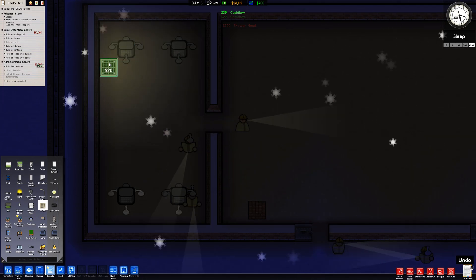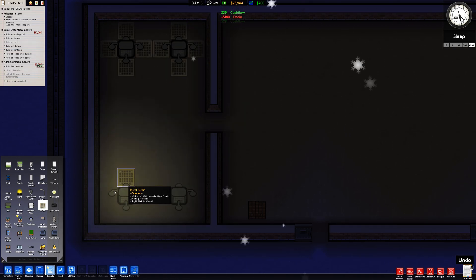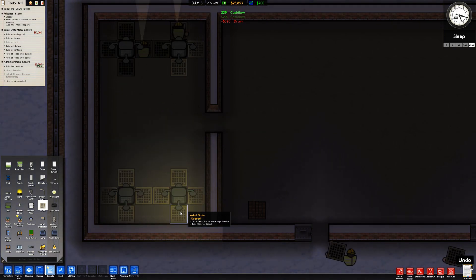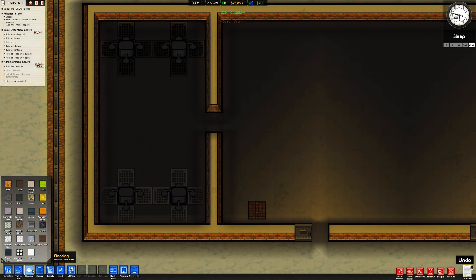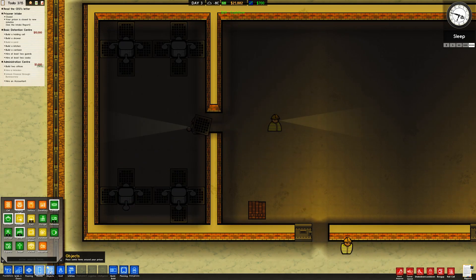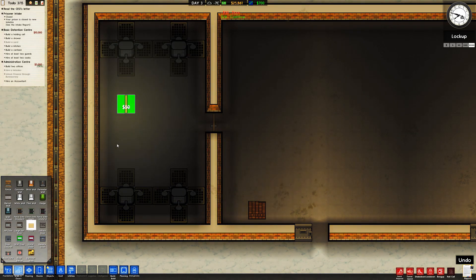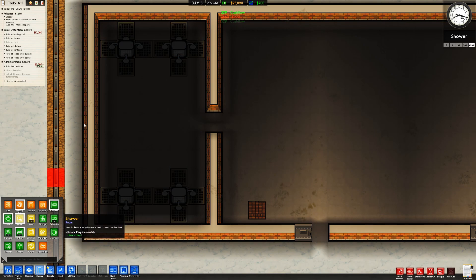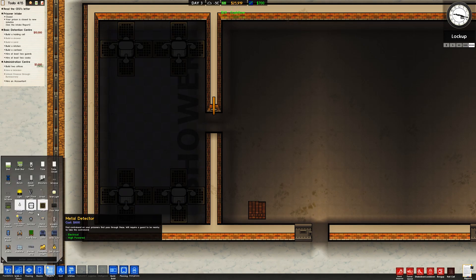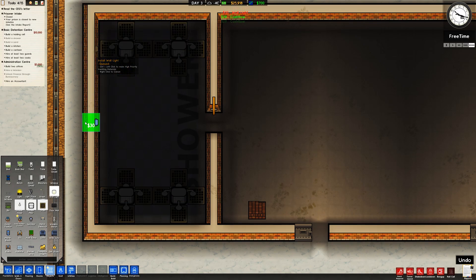We'll need some plumbing in there. Normally I'd put drains all the way around but I'll put them under each shower head to be more realistic. I'd love to use tiled floors and totally pimp this out, but it's probably best to start basic and work my way up. Let's classify this as a shower — lovely.